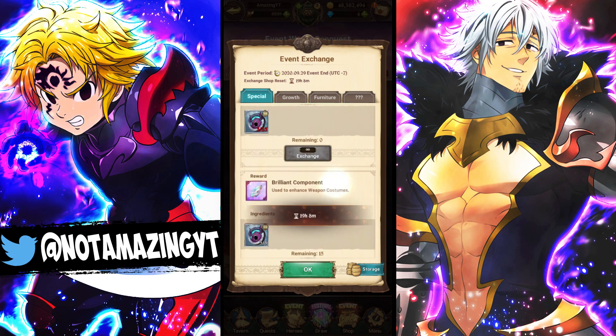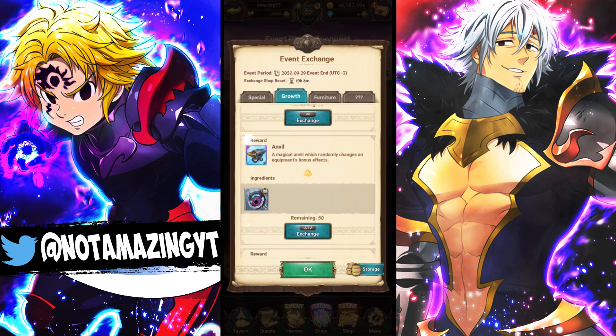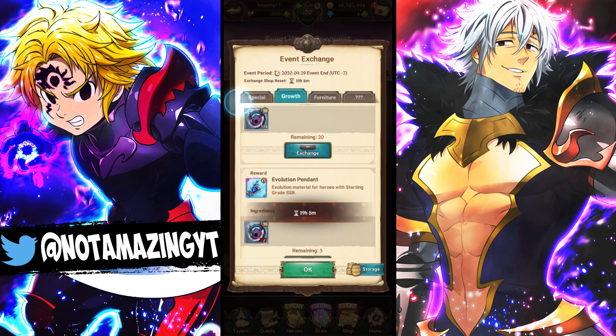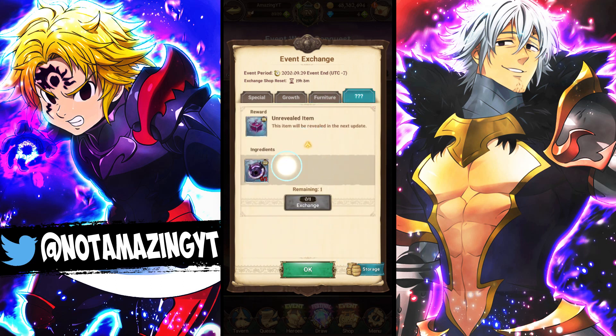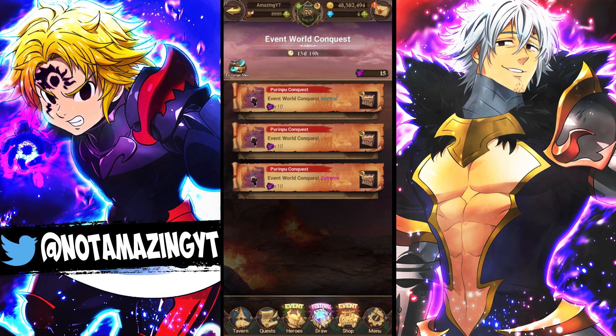In the exchange shop you have brilliant components for cosmetic upgrades, which are super important right now, plus evolution pendants, anvils, treasure chests, hammers, and all this furniture which is super valuable too. There's also something unrevealed at the moment — we're going to be getting something new next update, which is pretty nice. I'm going to make a video on how to beat this event quickly with the meta comp.